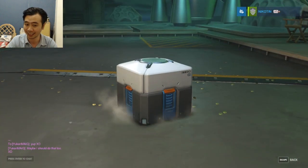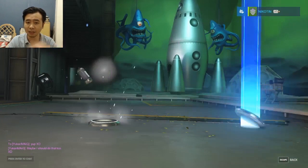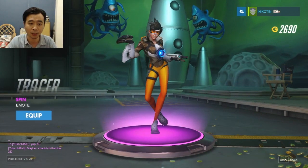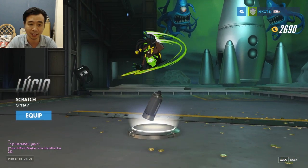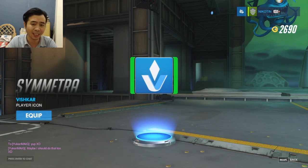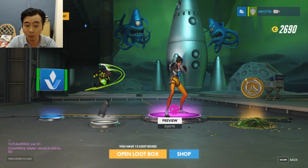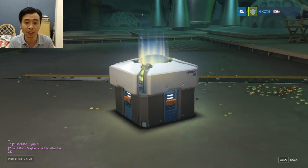28th loot box — an emote. I never use Tracer but I'll equip it just in case, it's kind of cool. This one looks like an underwear brand logo — eww. More gold. I'm not gonna count anymore, let's just open them all up.